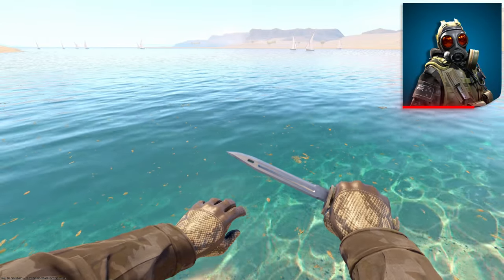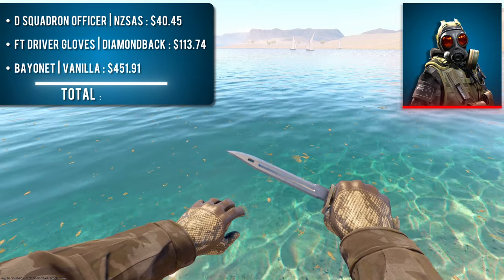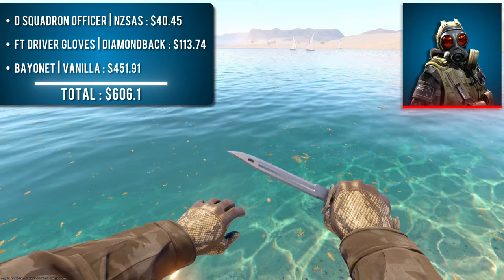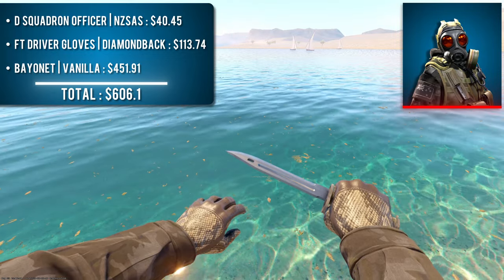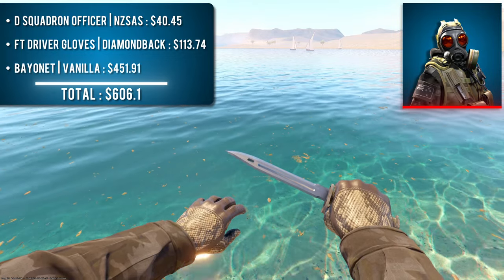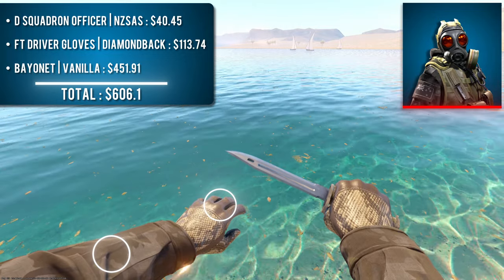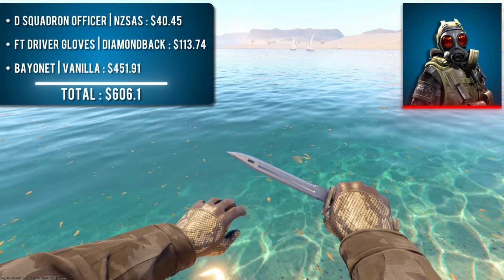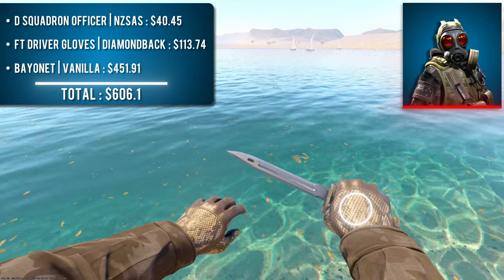Next up is the D-Squadron Officer with a pair of Field-Tested Driver Gloves Diamondback and a Bayonet Vanilla. Some of these camouflage sleeves proved quite difficult to create decent-looking combos with, but I think the final result here looks great. This dark brown camouflage sleeve style is extremely unique, and the brown leather of the gloves matches it quite nicely. I specifically chose the Bayonet as the knife handle color matches the off-white color of the glove scales.